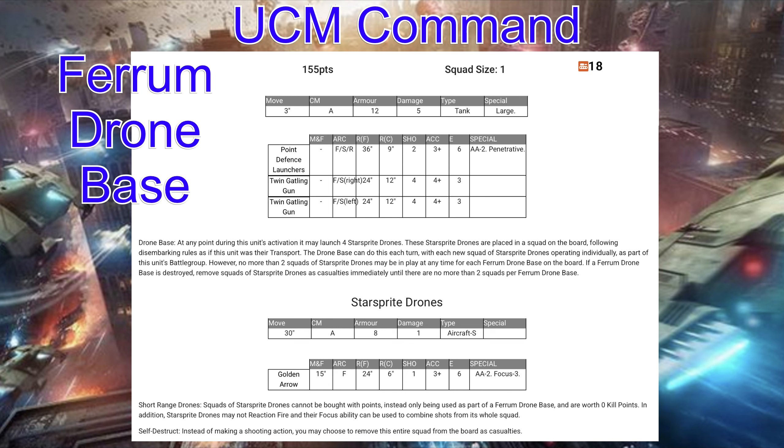It does have a point defense system — front/side/rear facing, 36-inch full range, 9-inch countered, 2 shots, accuracy 3+, energy 6, AA2, and penetrative. So it's not a bad anti-air gun, and that's probably what's going to threaten these Ferrum bases the most — enemy air units. It also has twin Gatling guns on the front/side, one on the right and one on the left, with 24-inch range, 4 shots, accuracy 4+, energy 3. They'll take out some infantry but that's not where this unit shines.